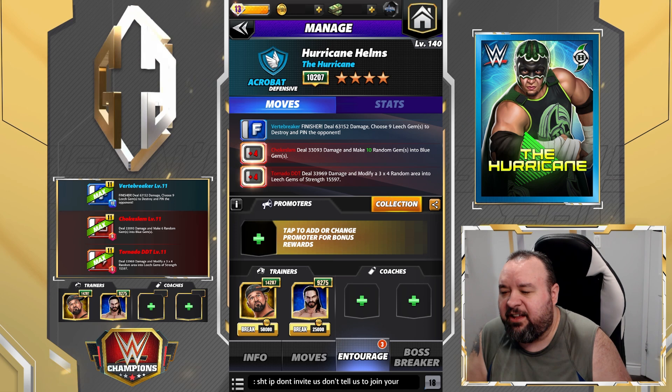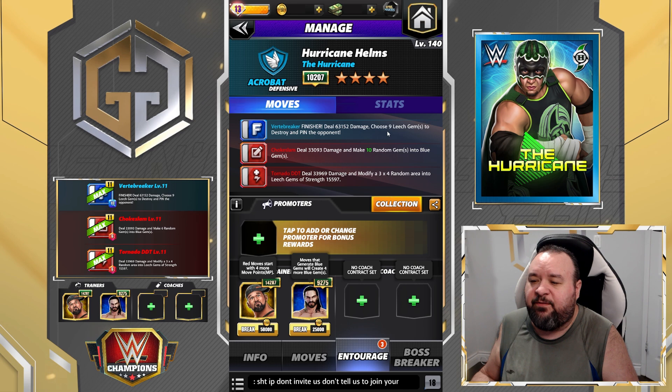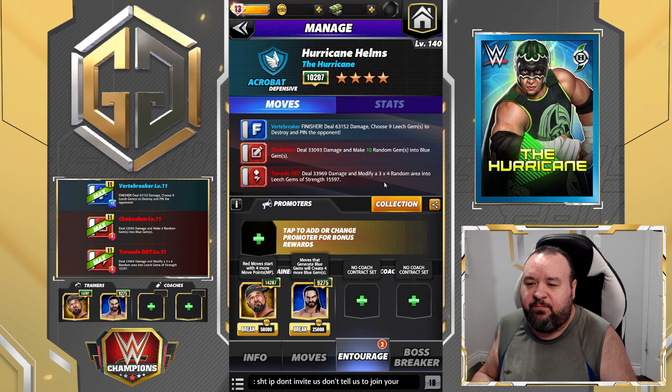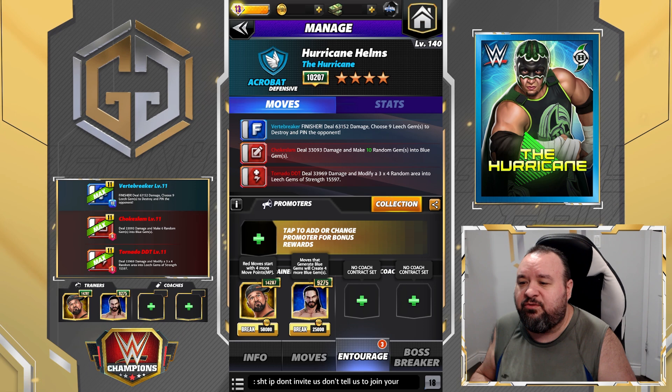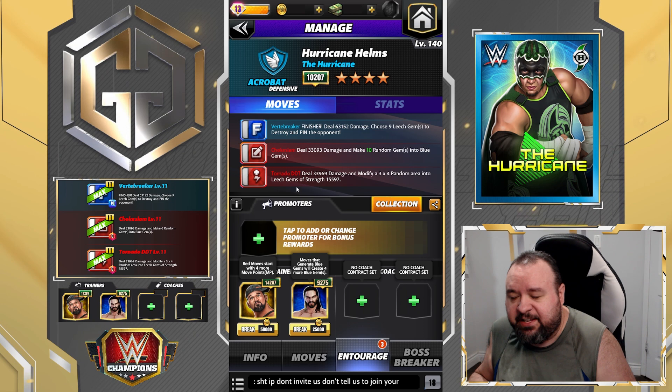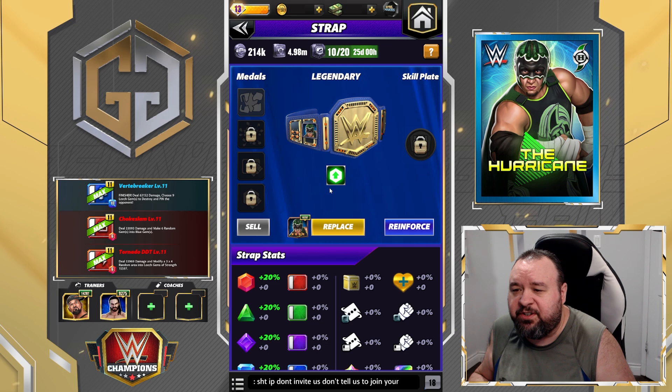Trainers we're going to use for that are Butch, to start with more red, and NXT to have more blue. We're keeping that very basic. You could also use Rowan — that would let you destroy 12 instead of just nine — but he's not that common and not even available anymore, so I'm not going to use him. For coaches, you could use characters that increase the value of those leech gems. For the strap, I have the one we get from the town up that increases gem damage by 20%, but I haven't unlocked anything on it.